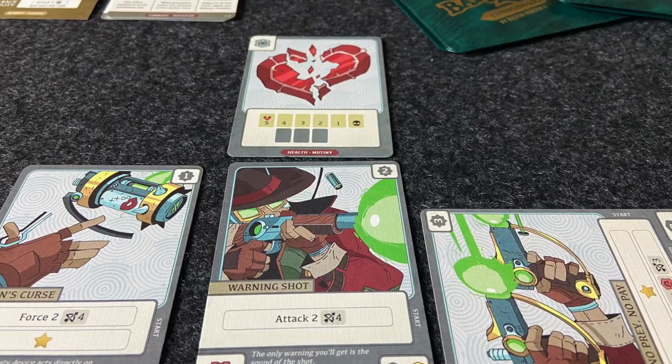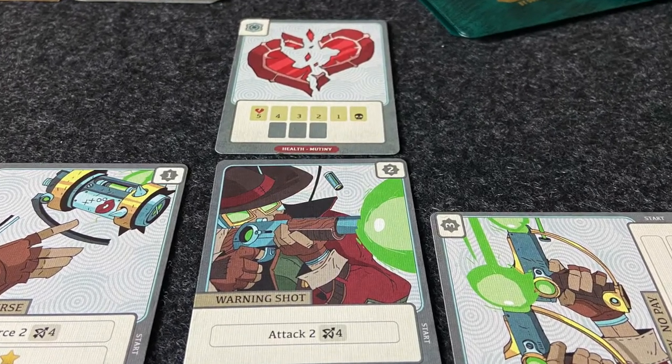The first game is actually wallet size, and it's from Buttonshy Games. Buttonshy Games publishes a new wallet size game every month, so you can check out their publisher site — I've got it in the description below. They sent me Battlecrest as well as the solo expansion. Battlecrest is a versus game; it's a one to two player card game.